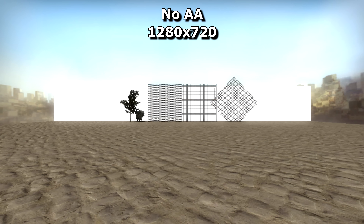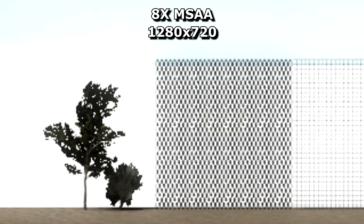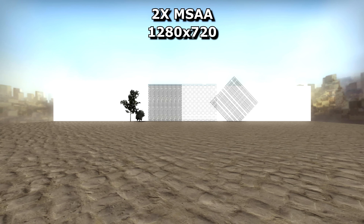4x picks 4, and 8x chooses 8. MSAA is full of good stuff, but there are downsides. It doesn't work with transparent textures, like this fence here or the leaves on the trees. And there's a bit of a performance impact, especially with 8x. But how much MSAA do you need? 4x was always the go-to amount back in the day, and 8x considered overkill.